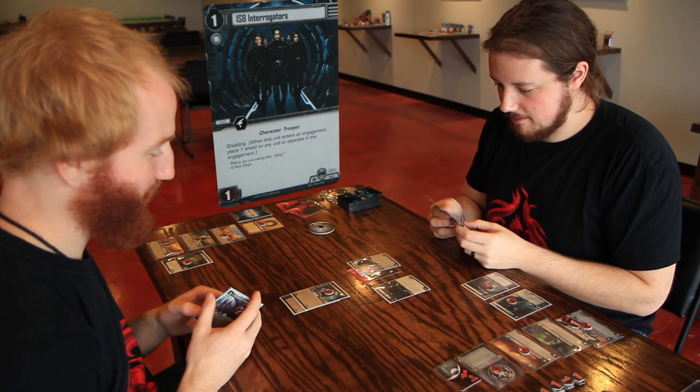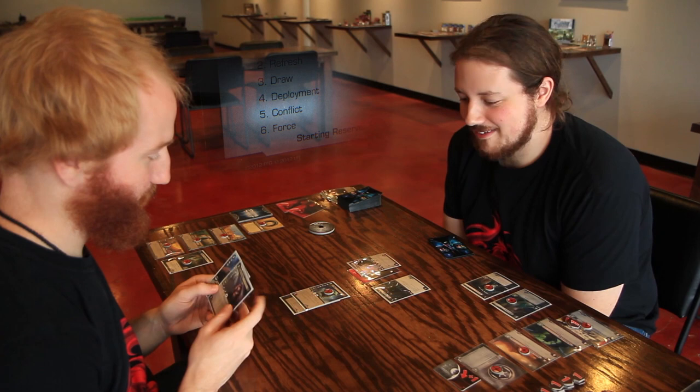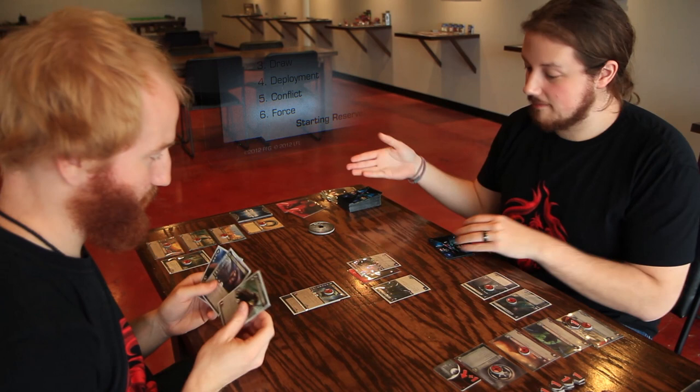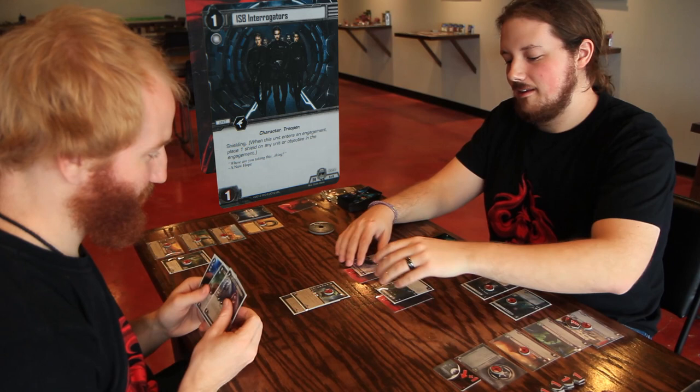I'm going to skip conflict this turn. During the Force phase, I commit the ISB Interrogators to the Force — just to make sure Steven has to really try to get the Force balance. That'll be my turn — passing it back.